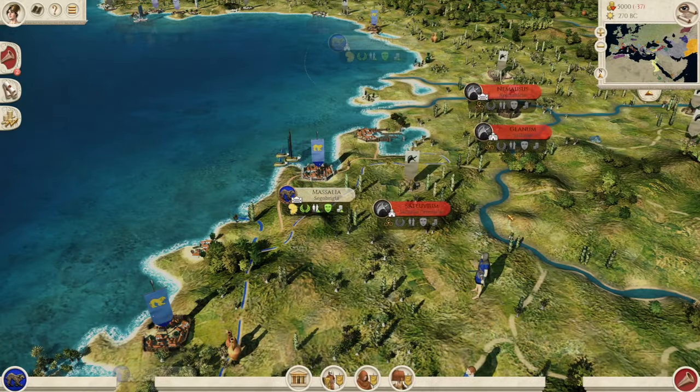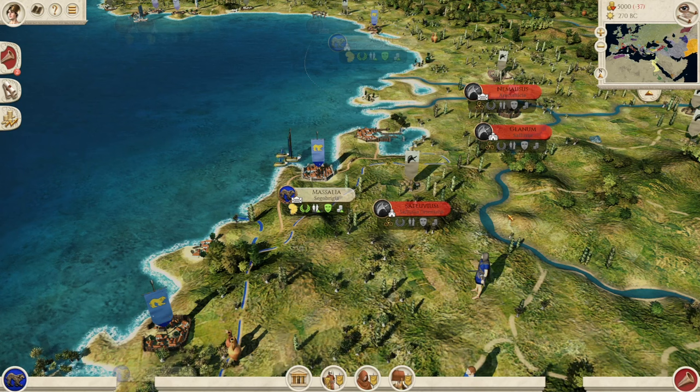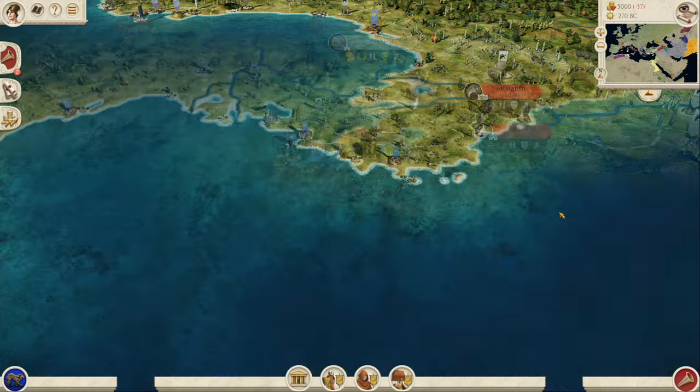In today's video, you're going to learn how to survive and thrive as a lonely Greek nation on the border of the Mediterranean in the south of France. Today's guide is all about Massalia and how you can take this nation to the heights of Empiredom if you want to.